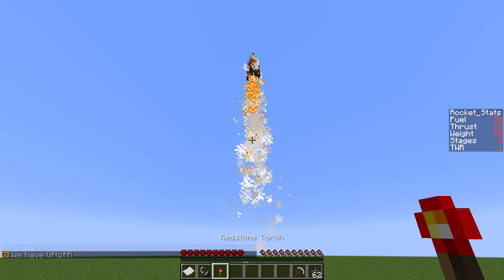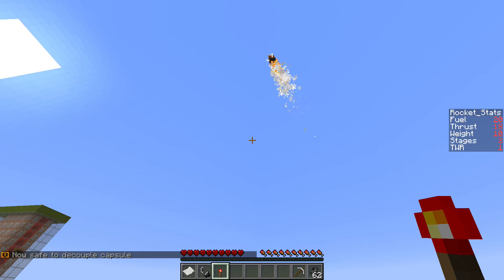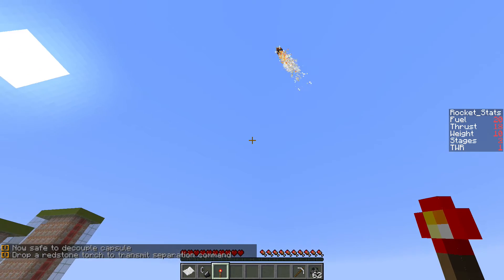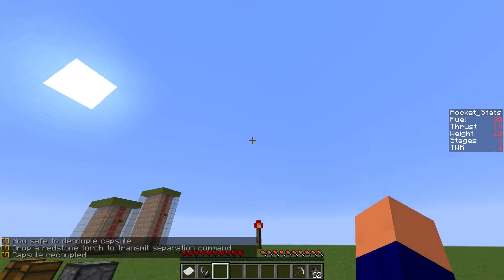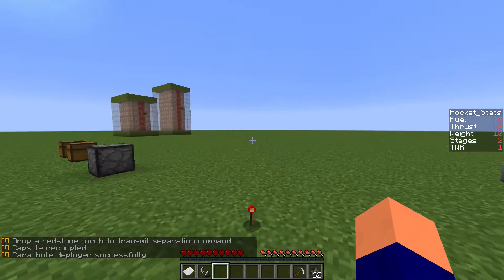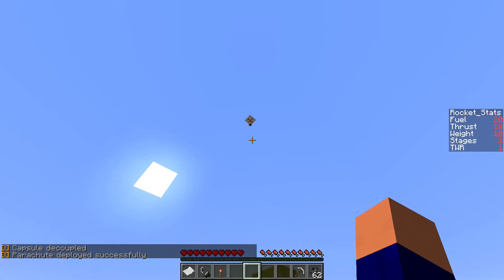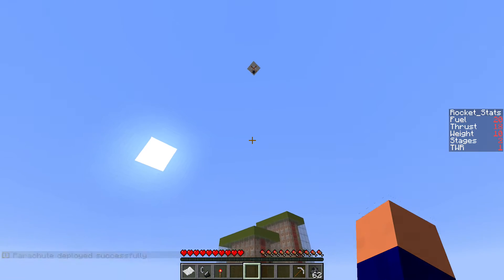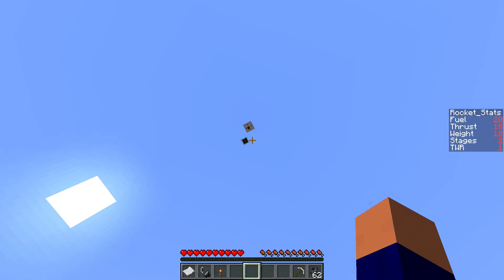You want to have your redstone torch ready and watch the chat, because the message is going to appear. Now safe to decouple capsule — drop a redstone torch to transmit separation command. So I'm just going to drop that. Capsule decoupled. Parachute deployed successfully. The capsule that we launched on top is now returning to Earth by parachute, and it will slowly drop down. It does get a bit glitchy if you go out of range of it, but it will continue to move and most of the time it will auto-update.